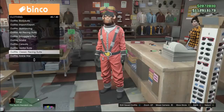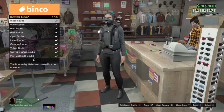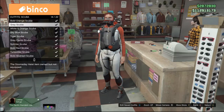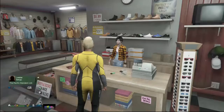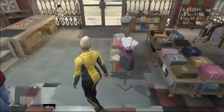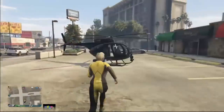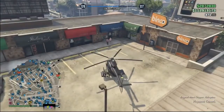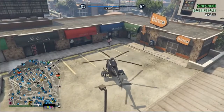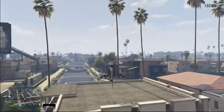Then you want to make your way to any clothing store and simply purchase any scuba outfit. If you already have a scuba outfit, just put it on. Now I can hear you — this is not the scuba glitch, but this time it is much faster and super easy, and I'll show you guys exactly how it works.